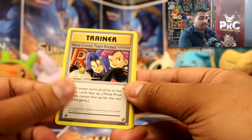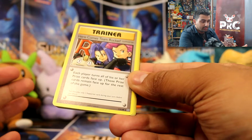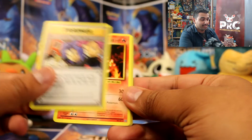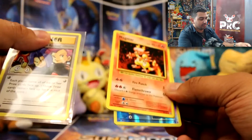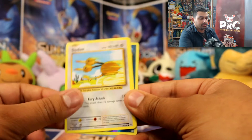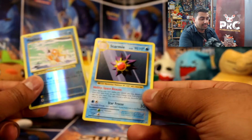Revive. Here comes — oh! I got a Secret Rare! I haven't got this one yet — I don't think I've got this one at all. 'Here Comes Team Rocket' is what I meant to say. Awesome, nice. I'm going to put that in a sleeve because Secret Rare — gotta keep it safe. That's awesome. Magmar, Tangela, Ponyta, Doduo, Staryu, a Seel, a Magikarp, and a Starmie.